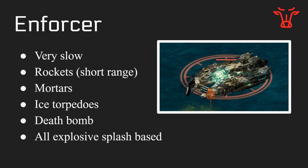The next ship is the Enforcer, which is very slow. It has rockets that are short range and you should be able to outrange them and never get hit. It also has mortars — mortar-missile combos similar to the ones from the gluttony last cycle. You can shoot them down with Gale or dodge them by moving perpendicular to their path. It also has ice torpedoes that are semi-tracking — they'll track you a little but are completely avoidable — and they do leave an ice field when they explode.